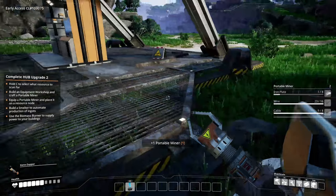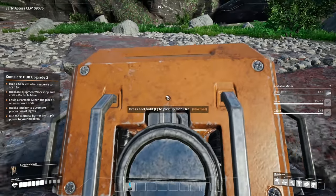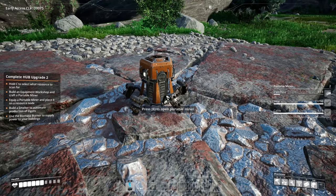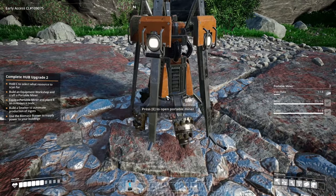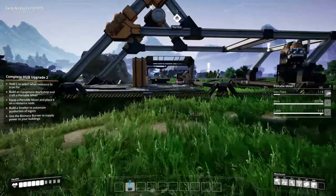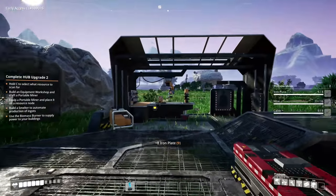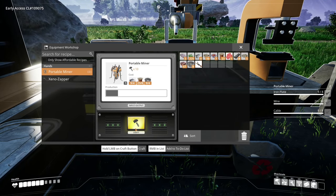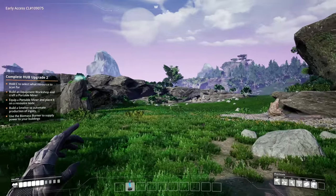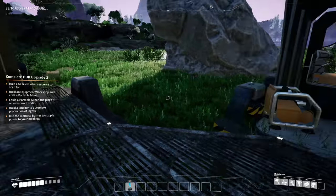We're not doing this by hand — let's build one. I need more iron, so I'll use that portable miner and place it down on iron. Place that right there and that right there. I love these portable miners — they look like little robot dudes! They don't require any fuel; they run on hopes and dreams. That guy's gonna give us iron — look how much faster that is!